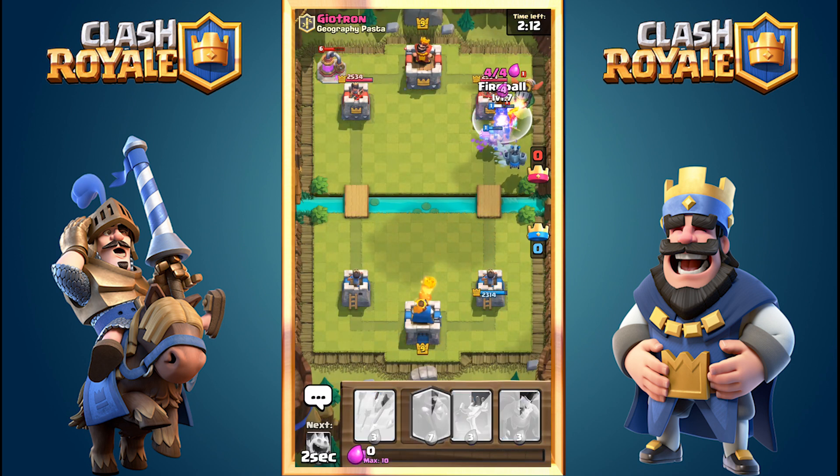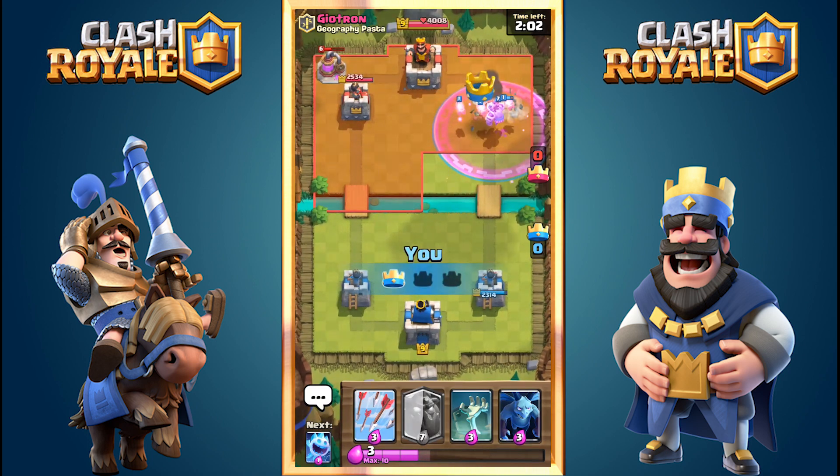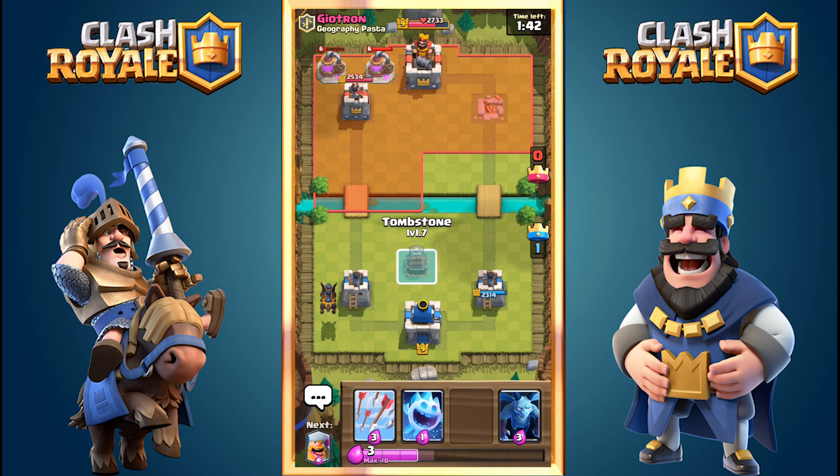He drops Goblins and my Fireball takes all of that. The Lumberjack did so much damage, and after it died its rage buffed my Mega Minion and the Lava Pups — that combo is why this deck is so effective. It allows for so many different ways to push and defend. It is just overall amazing.